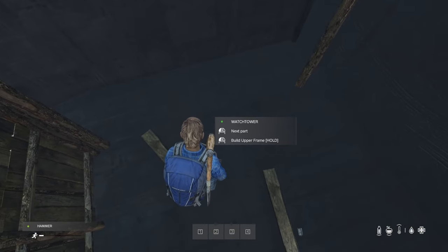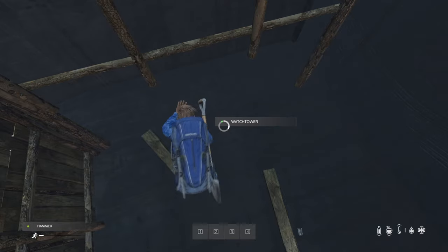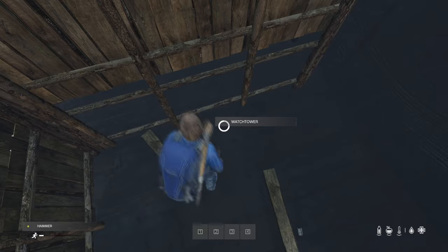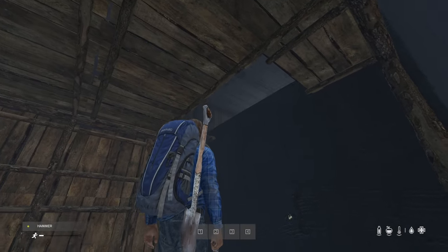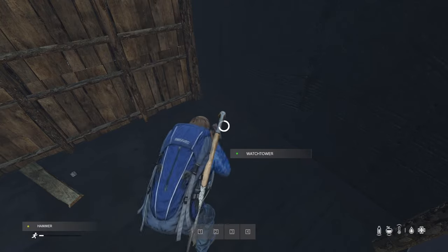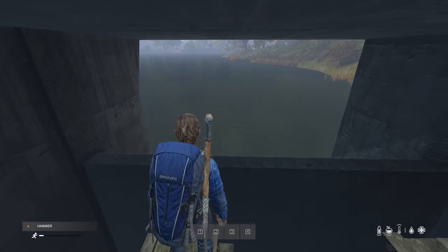Next up for the watchtower, in regards to the first floor, we will be simply making the right hand wall. Next, we will be making the stairs for the second floor. If you gave yourself enough space in the back of the watchtower, you should be able to craft the stairs and then your second floor.